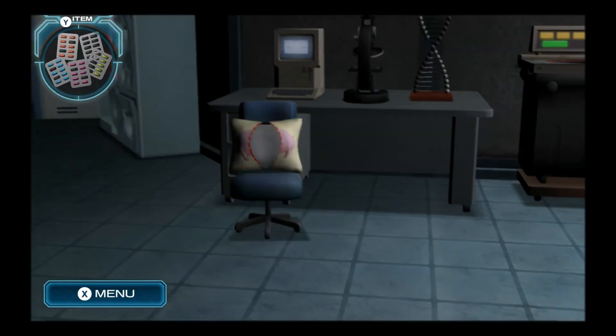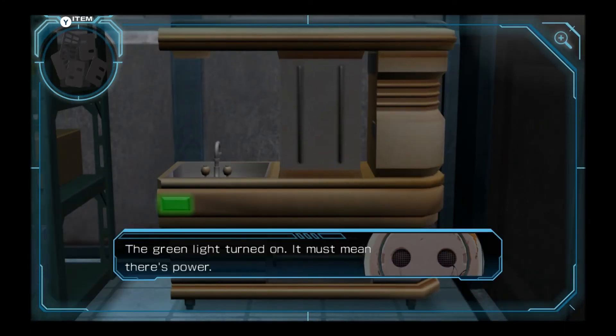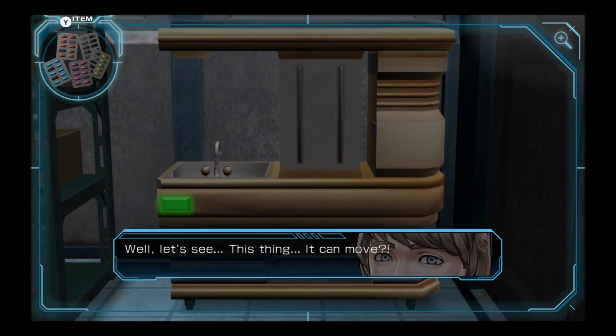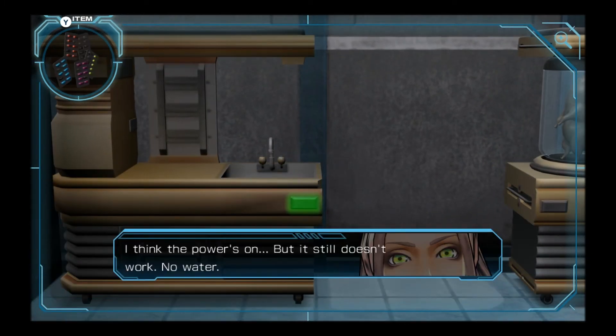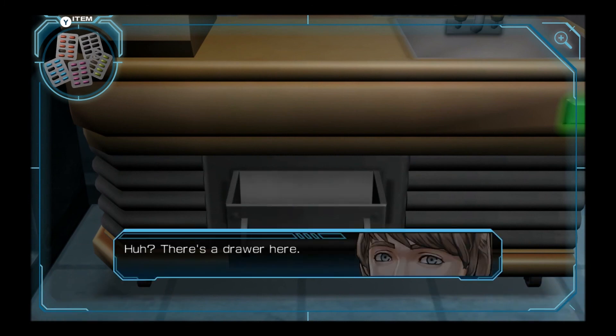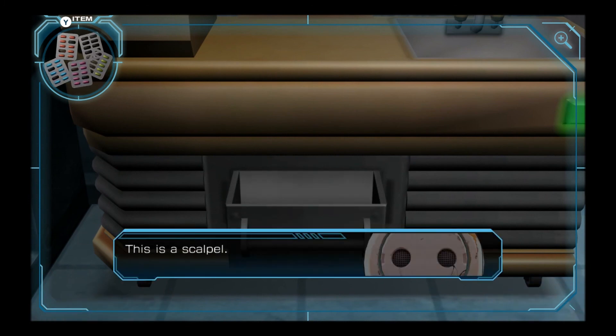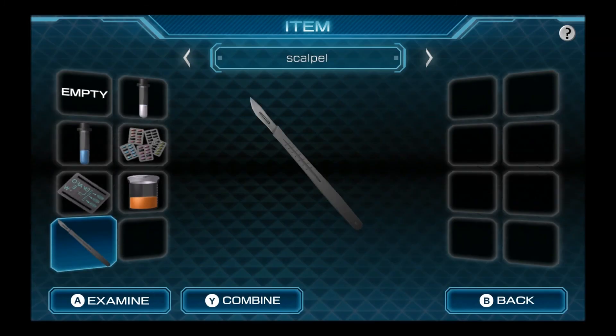The green light turned on — it must mean there's power. Did anything change? This thing... it can move? So we can use it now. I think the power's on but it still doesn't work. No water. There's a drawer here — this is a scalpel. We can probably use it, let's take it. Because we lost the knife earlier, we can use the scalpel now.